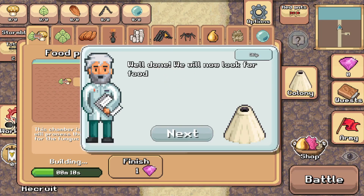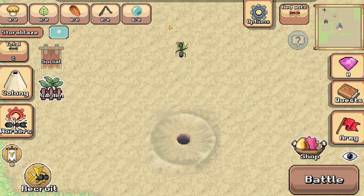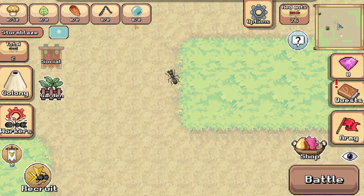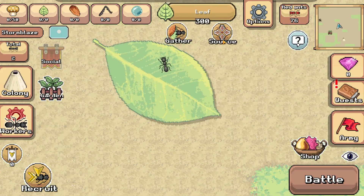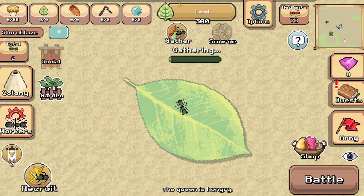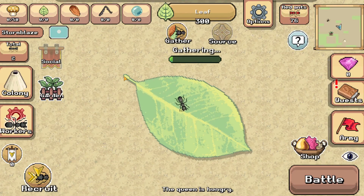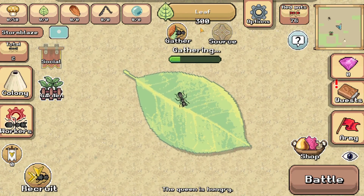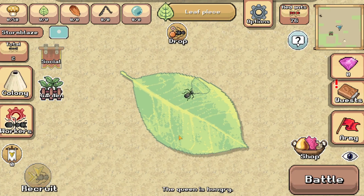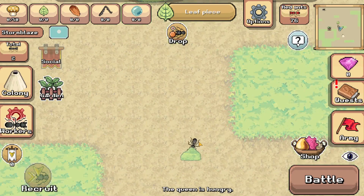We're going to build the food processing chamber, which will cost nothing. Well done — we will now look for food while the chamber is being built. There's a leaf over here because I can see it on the map. Gather now — we're gathering part of the leaf. We can get 300 pieces off of this leaf.